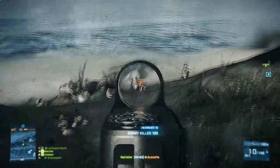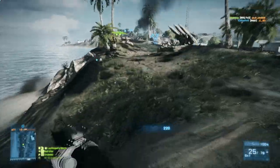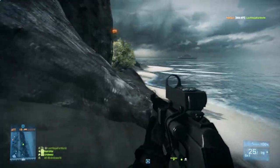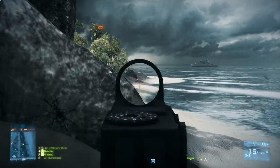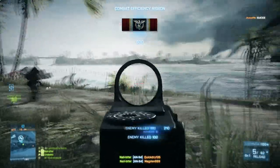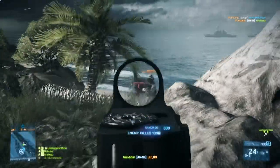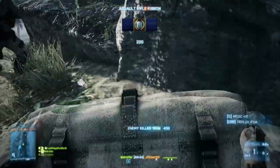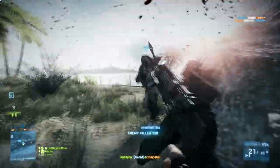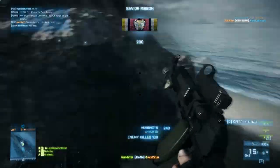Having both the heavy barrel and the bipod equipped means accuracy is going to be really good — the majority of my bullets are going to hit where I'm aiming — so at long ranges I can really be effective at taking guys out. This setup does hinder your ability to do well at close to medium ranges, since the heavy barrel reduces hipfire accuracy pretty significantly, and since I'm using the bipod instead of the foregrip and the heavy barrel instead of the flash suppressor, I'm not getting any recoil reduction. But as you can see from this gameplay, it maximizes the AN-94's already pretty good long range capabilities, making it one of the better medium to long range setups I've used.